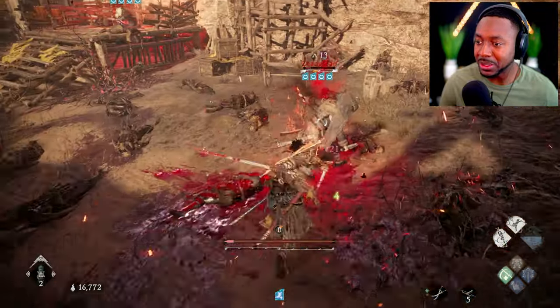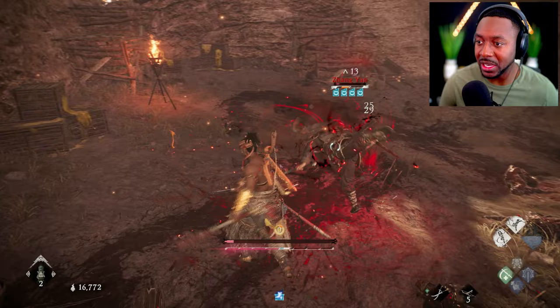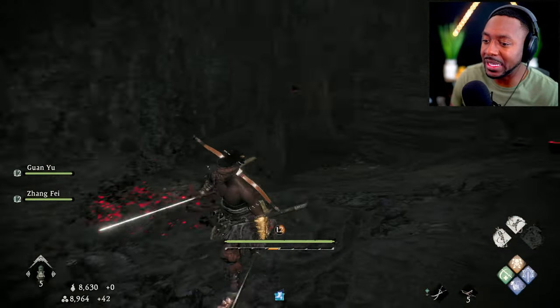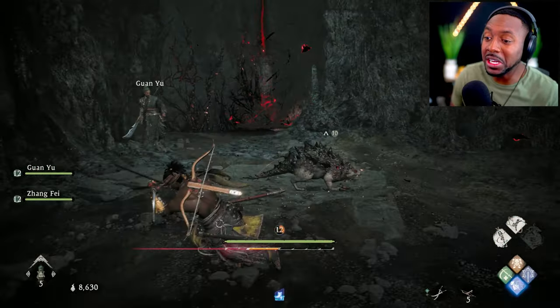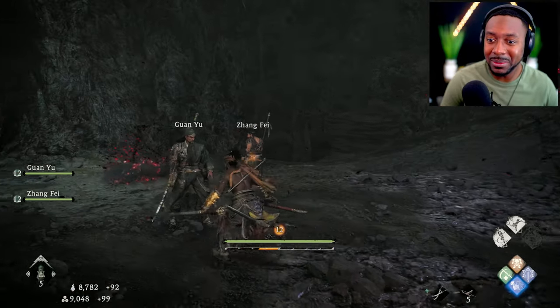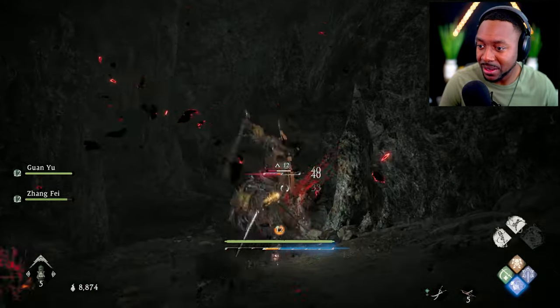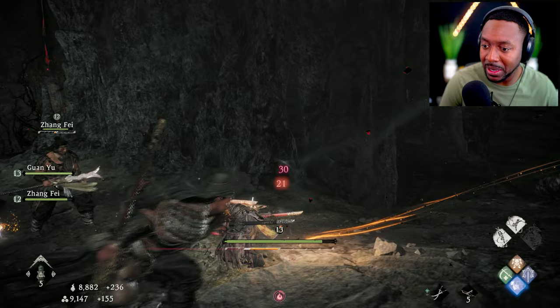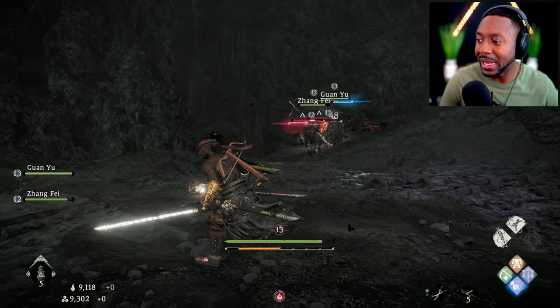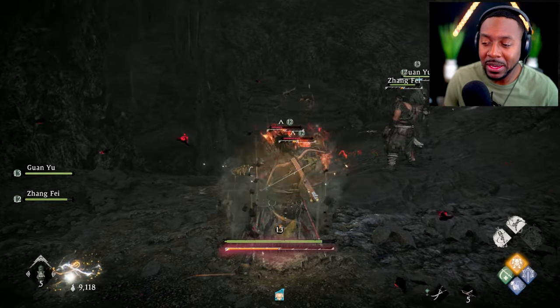My second skill is my teleportation skill — you can't get it until later on. My reputation isn't high enough right now, so I'll show you that one in a different level. But my teleportation ability is really good for closing the distance, because a lot of monsters, enemies, and bosses in this game are very fast. It allows me to close the distance, get behind them if I need to, and get out of harm's way right away.